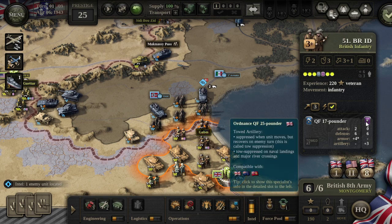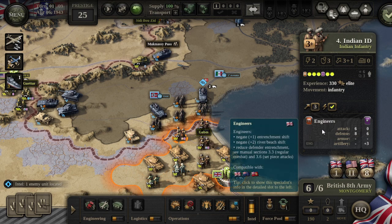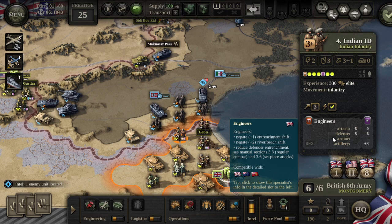We also have a specialist attached to this unit. Over here we have engineers. Engineers are critical to a lot of combat, and as you can see they are marked with the engineer symbol. There's also ordnance toad artillery inside this engineer platoon. If we hover over it, you can read that blue text — engineers negate the entrenchment shift and the river beach shift.